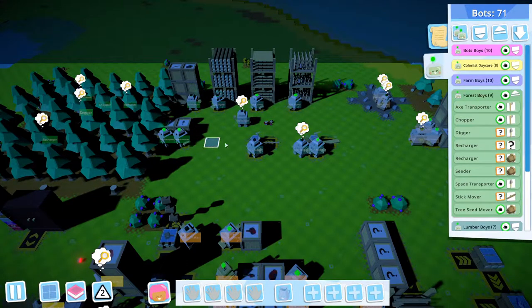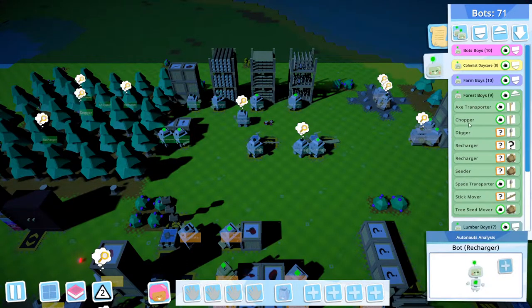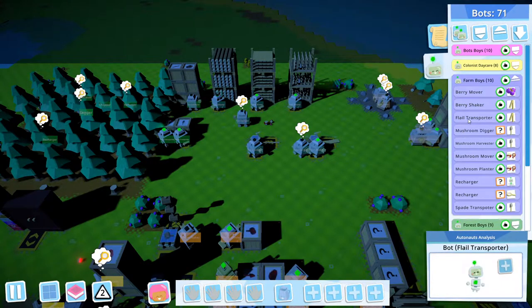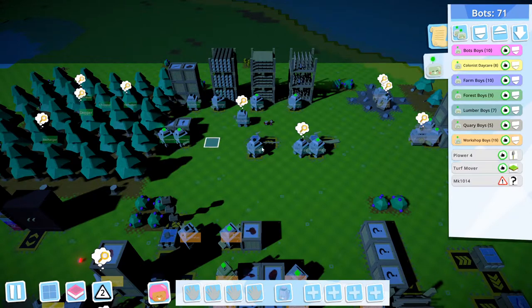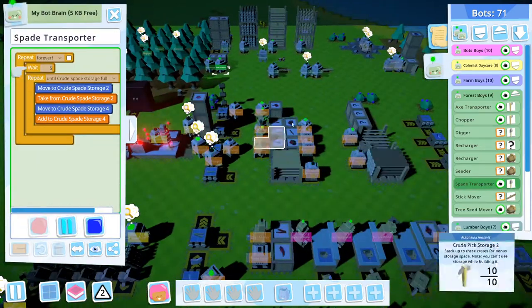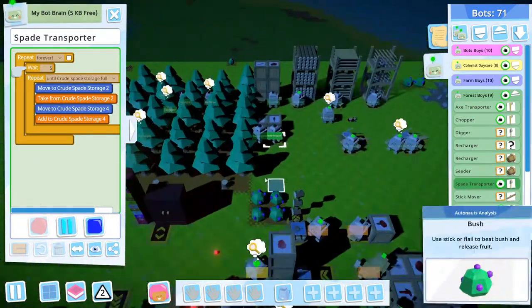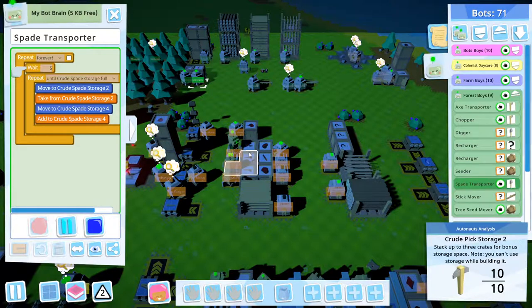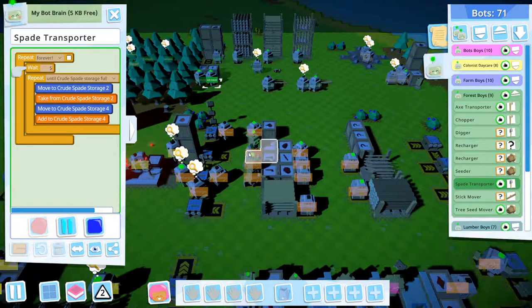Like I said before, the forestry boys have the axe and spade transporter. If we take a look at the farm boys, they have a flail transporter and the spade transporter. The transporter's job is just to take the tools they have been specified with from the main storage of the workshop and bring them to their section storage.